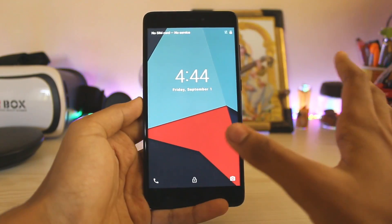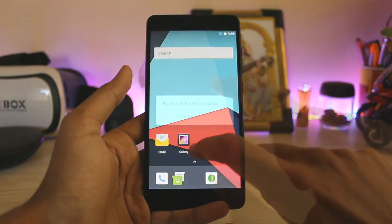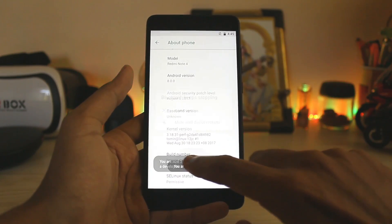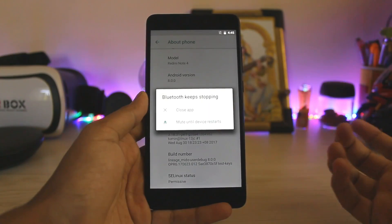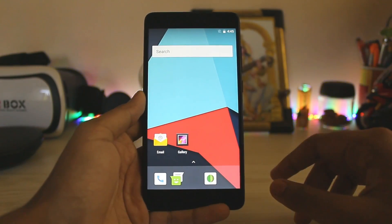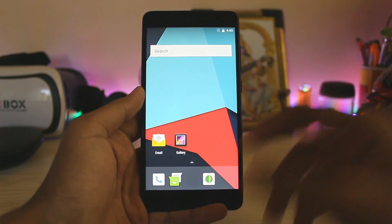There is no setup wizard and no GApps. But if you unlock, you'll see a Bluetooth error. To remove that, head to Settings, go to System, then About Phone. Tap seven times on the build number — you are now a developer. Enable Developer Options and you will get the option to mute Bluetooth until device restarts. Tap that, and there you go — you have successfully booted Android Oreo 8.0.0 on your Redmi Note 4.